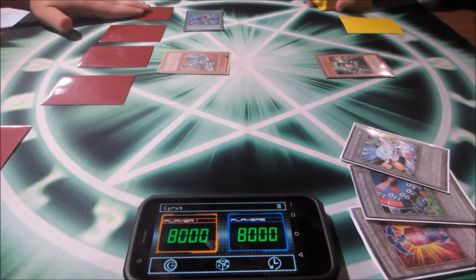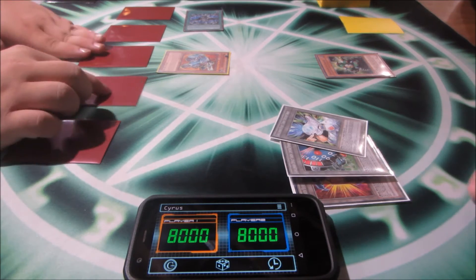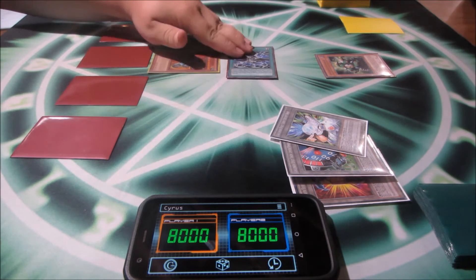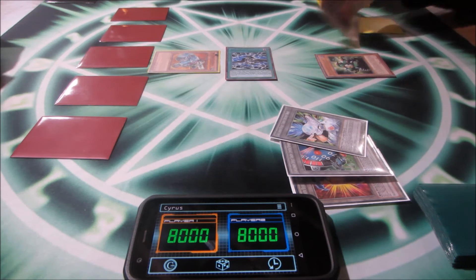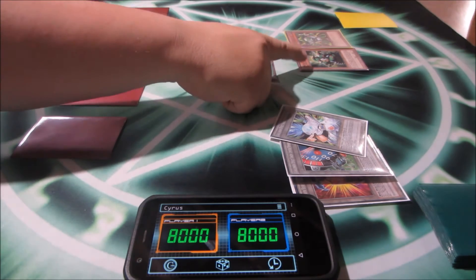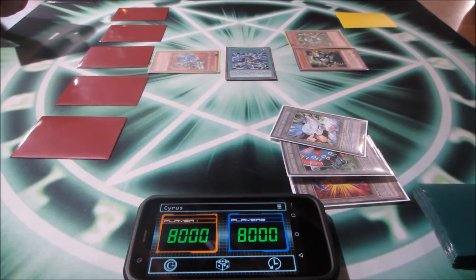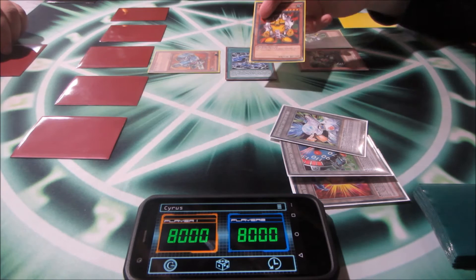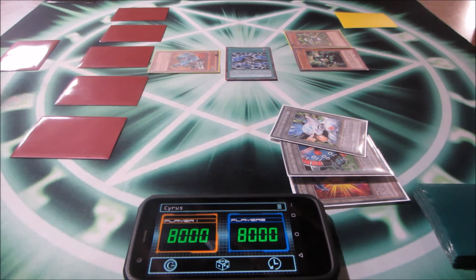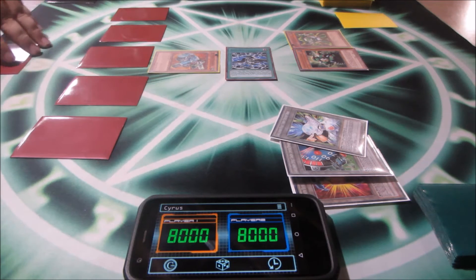I set one card and end my turn. I normal summon Green Gadget and activate its effect — he has no level, rank, type, or attribute — and I add a Yellow Gadget to my hand. Outsider's level is zero. With that, I end my turn. Note: I don't lose for not being able to draw a card from my deck.